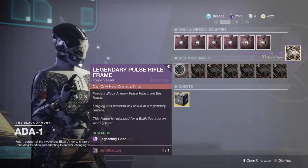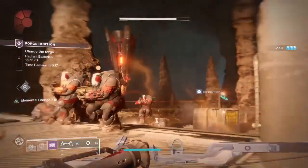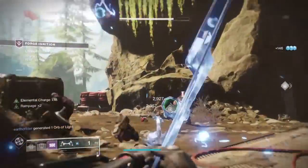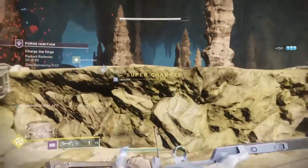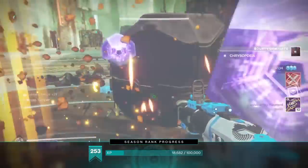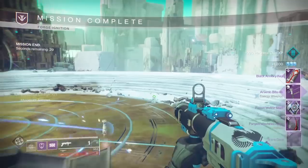To actually start the Izanagi's Burden quest you're going to need to pick up the Mysterious Box quest from Ada-1. You're going to need four keys to open the Mysterious Box. To get the keys you'll need to acquire maximum temper on each of the four forges. On round two of the forge there are going to be two drones you need to find and destroy, and once you do that you'll get maximum temper. At the end of the forge, after defeating the boss, there's an additional chest that spawns in the middle — open it and it will give you the key.